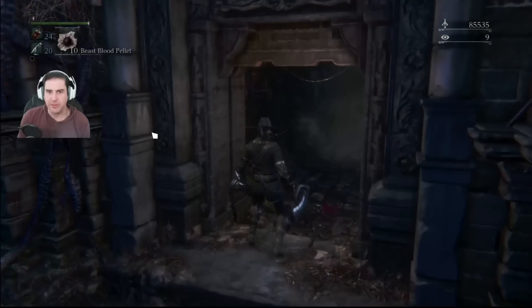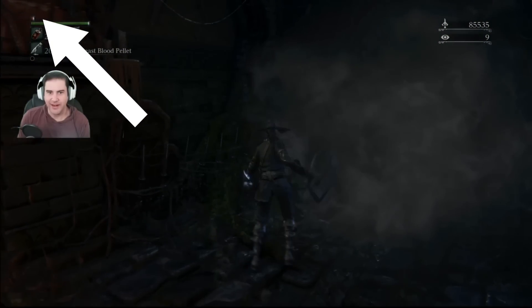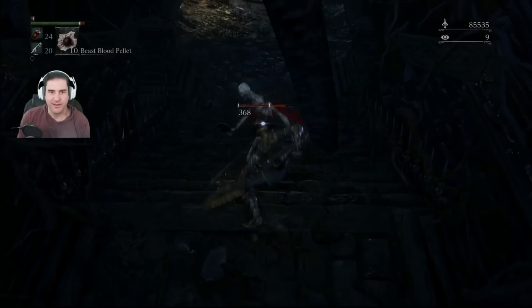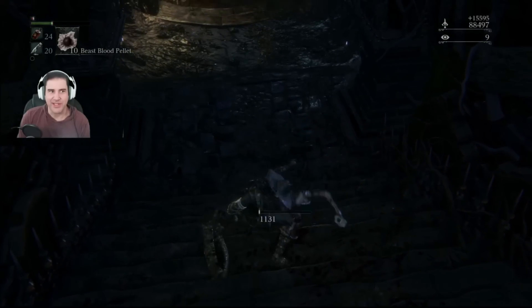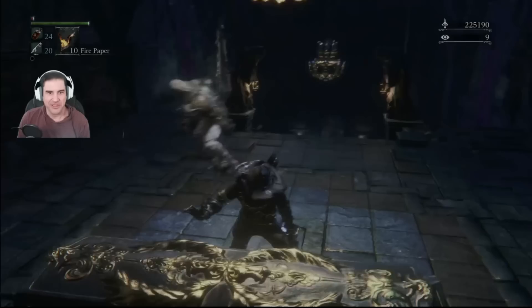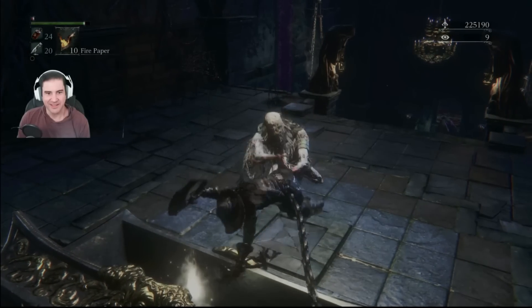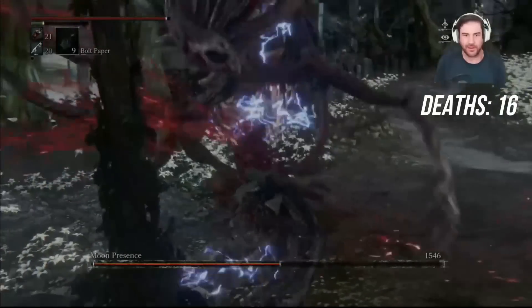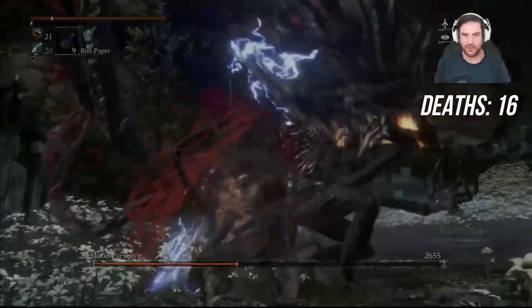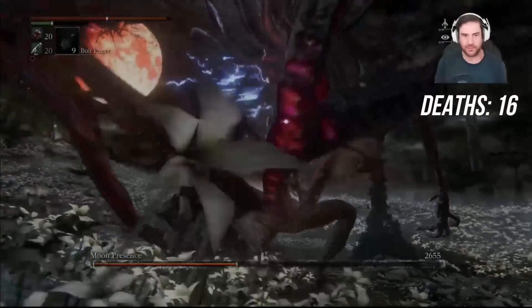The other notable thing about this dungeon is what it does to your health bar, which almost becomes non-existent. That added difficulty is part of why you get so many blood echoes per enemy. Your health is so low that any hit will instantly kill you — even the most insignificant swipe — which spells a little trouble in a game whose greatest innovation on the souls formula is regaining health by attacking after you've been hit. Bloodborne is designed for you to trade hits; this dungeon is not.